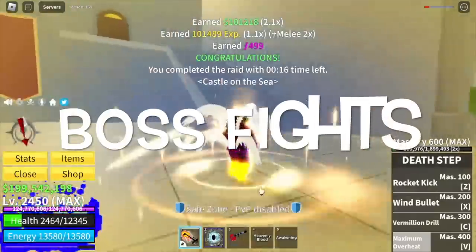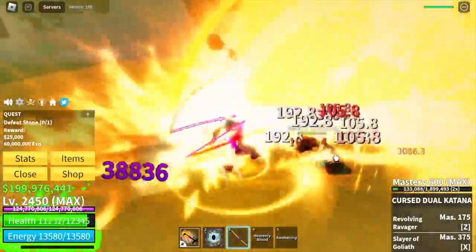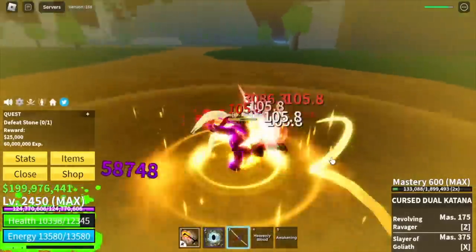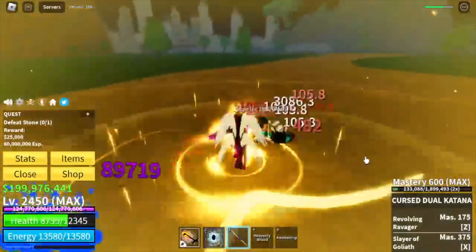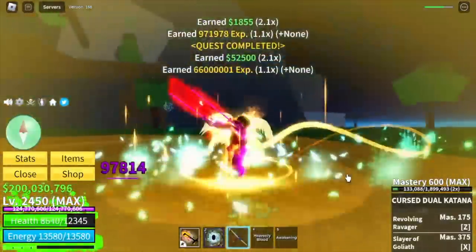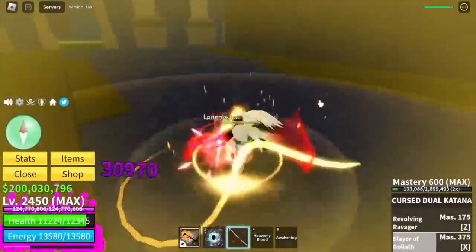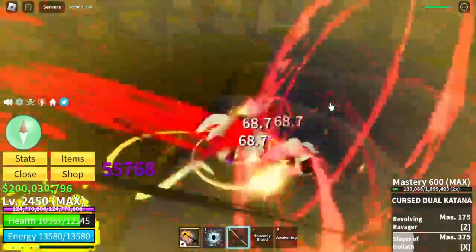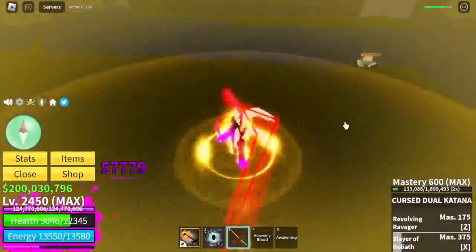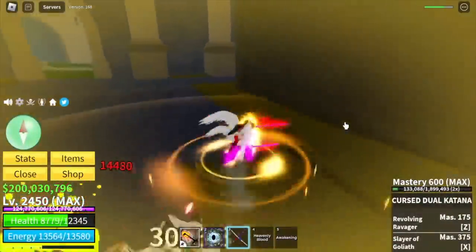Let's talk about boss fights. I've tried this awakening on the stone from Port Town — not like the boss raids, they can move from time to time. How about a stronger boss? Long Ma. Full HP — just use your left clicks. You can mini-stun him from time to time, but he can retaliate. Very easy.